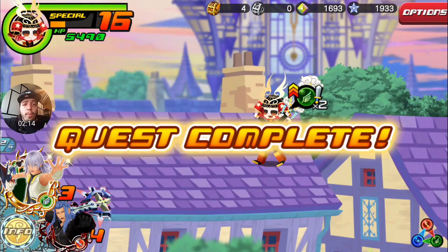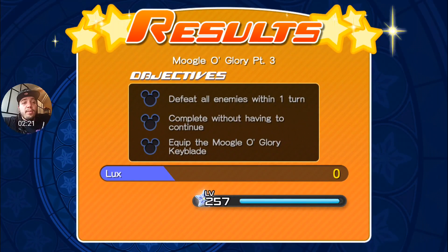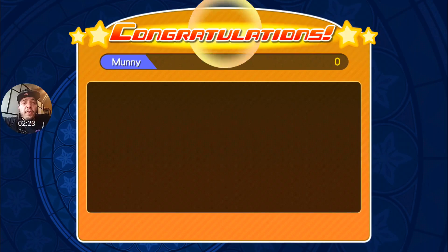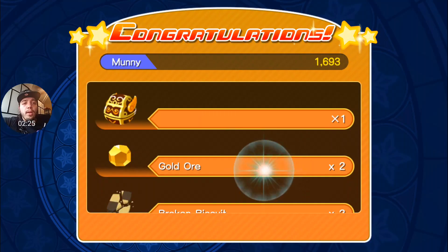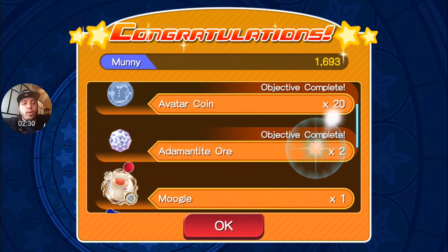So definitely, if you're looking to pull in this event and black coat is in there, it's not guaranteed you're going to get it, but you could probably get lucky. We did defeat it in one try — let's see what we get for our troubles: some jewels, avatar coins, and an adamantite orb, which is pretty awesome.